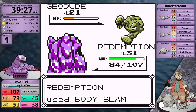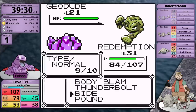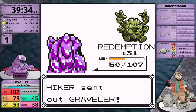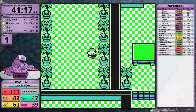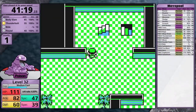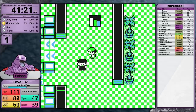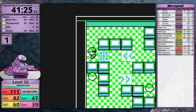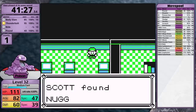I take the first Geodude to orange health and finish with Body Slam. I go for Bide again, and it just barely catches the second Geodude's Self-Destruct, pays back the damage to the Graveler, and gives me an easy victory. The other strategy was to teach Grimer Rest and just heal every time I take a Self-Destruct, tanking all the hits. However, most Pokemon really only benefit from Rest against the Champion, so I want to hold off on that TM as long as possible.